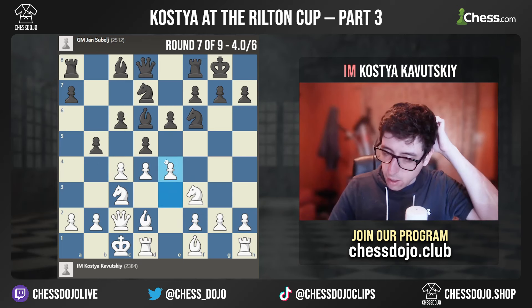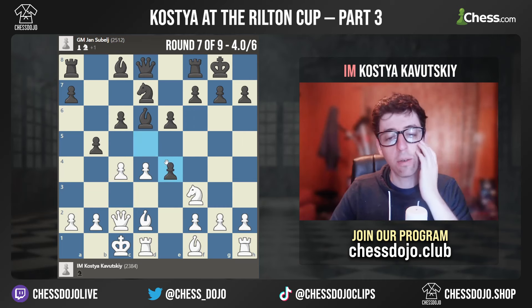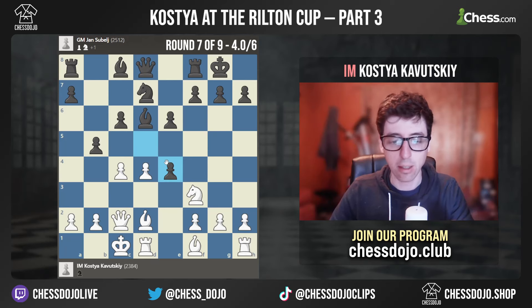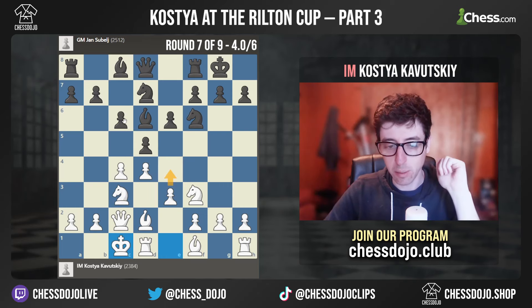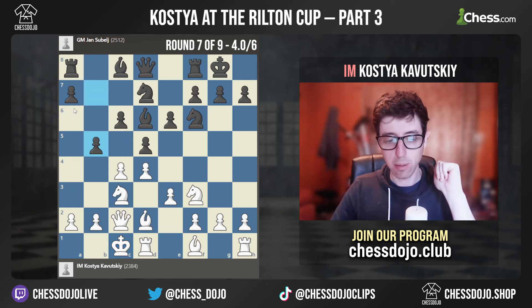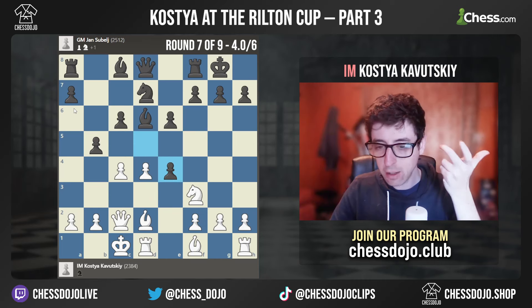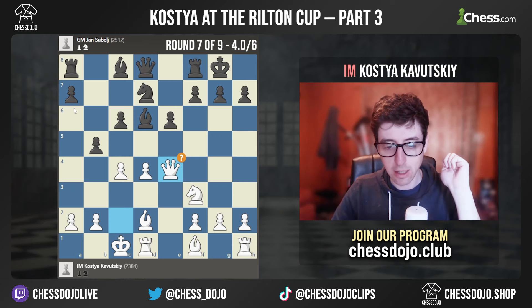Instead, my opponent played Knight takes E4, and I took D takes E4. Basically, this wasn't really part of my prep. I checked this position quickly along with a bunch of other lines — black has a bunch of moves like C5, E5, B6, A6, and so on. Of course I didn't have time to check everything. So here I just kind of assumed white should play Queen takes E4, which you guys can see is a mistake.